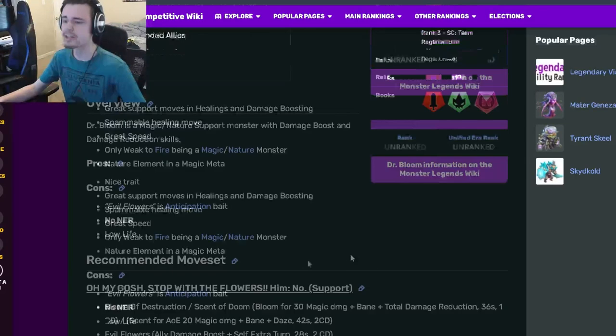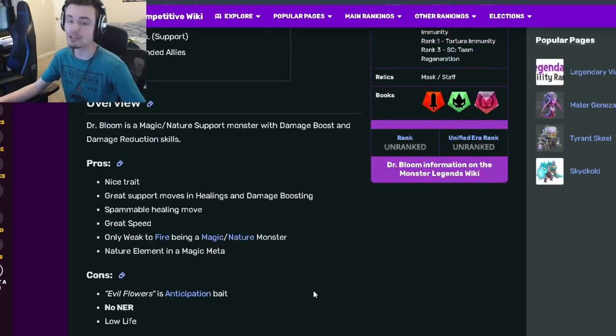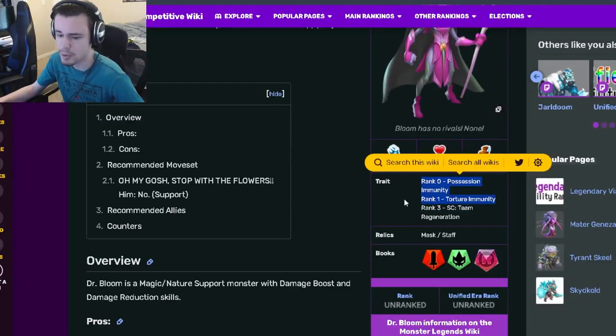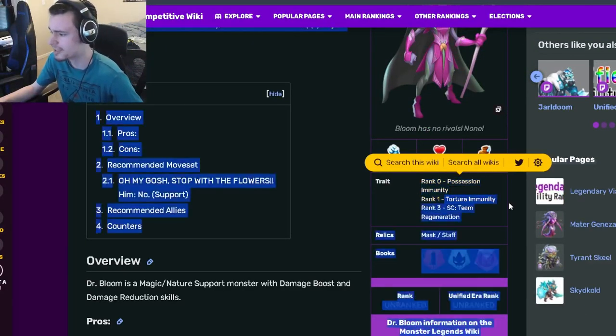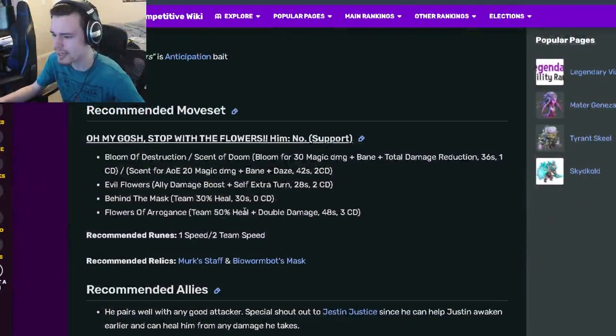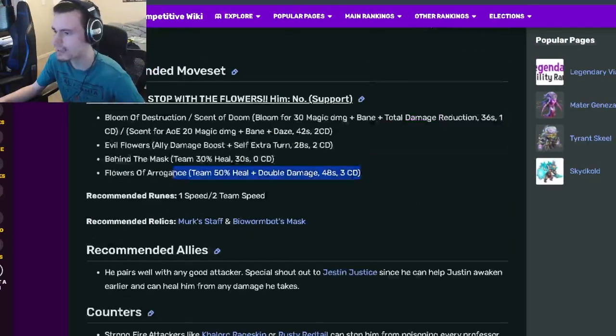I honestly don't think it's worth ranking up past rank 1, but you should definitely still get it. Try to find a good team to at least get 10 laps so you can get the monster. Don't really bother ranking up past rank 1 — try to get it to rank 1 though if you can, just to get that torture immunity, because it is very good. Rank 3 honestly isn't super worth it at all.